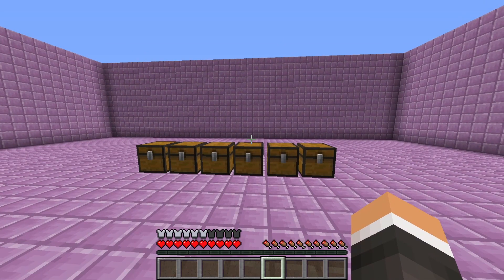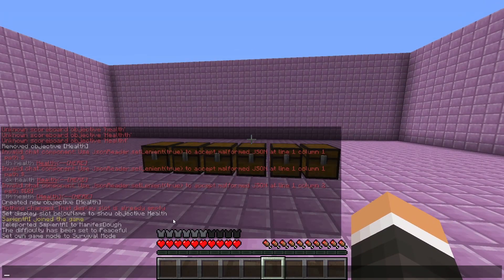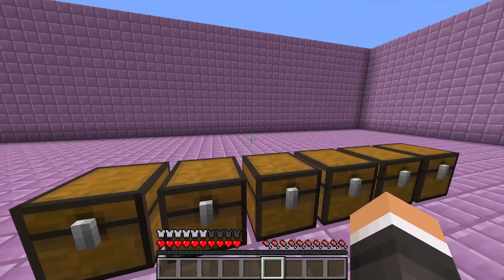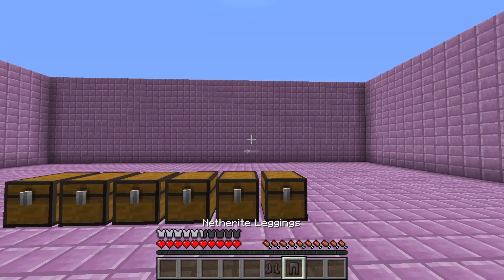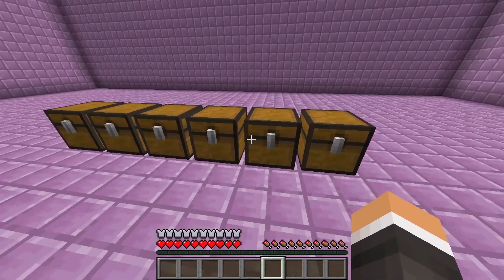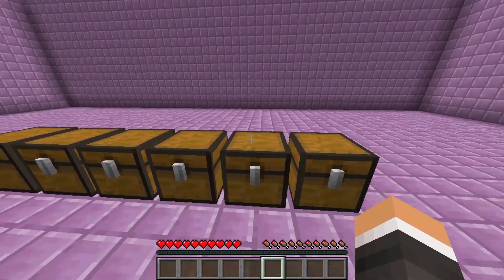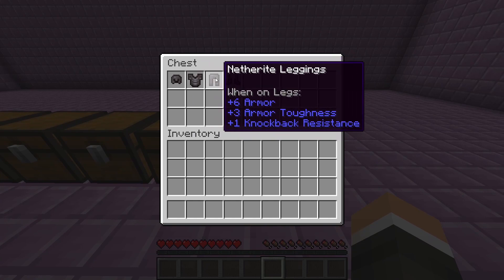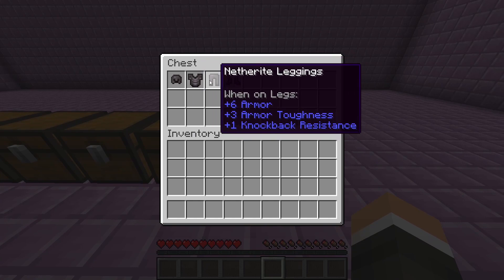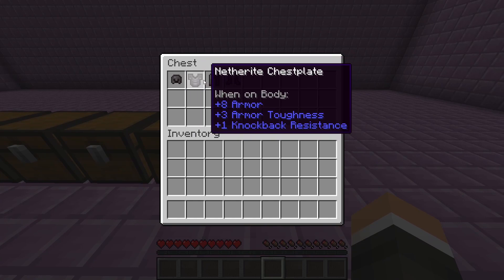Armor points are the little armor symbols above your health bar. They are granted by all types of armor and go from 0 to 20, where 0 is wearing no armor at all and 20 is wearing full netherite or full diamond. Armor toughness is granted only by diamond and netherite and can be seen by hovering over the armor in your inventory — that's the armor toughness right below the armor stat.